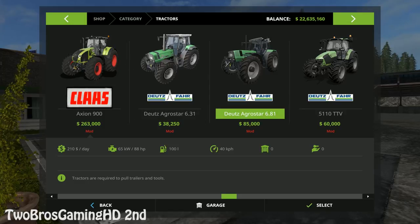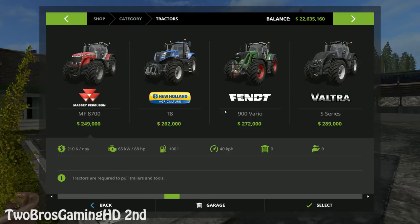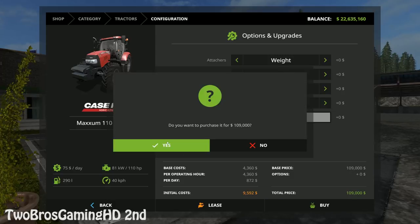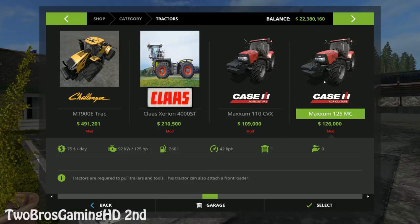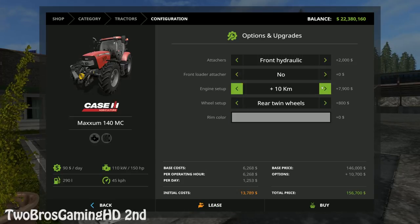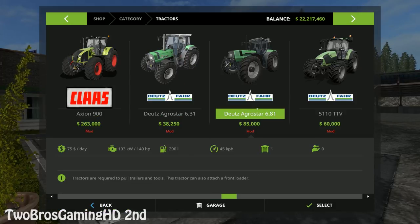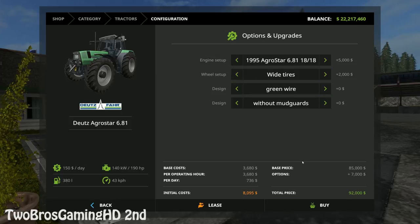Here we have the new Deutsche Agrostar that I just downloaded. I'm gonna take the Case IH if I can actually find them. We're gonna buy this — this is just a normal one — then we're gonna buy one with tracks on, and I think that we're gonna buy one with twin wheels. And then we're of course gonna buy the big Deutsche Agrostar with Terra tracks.